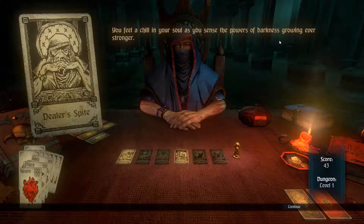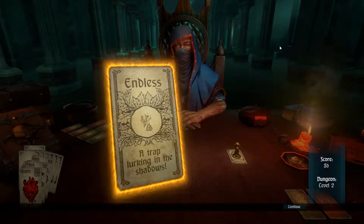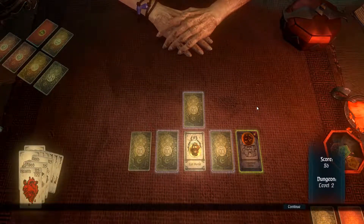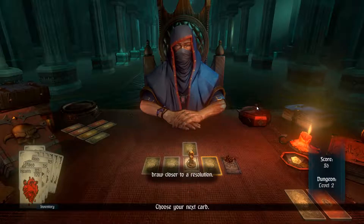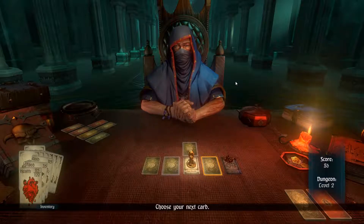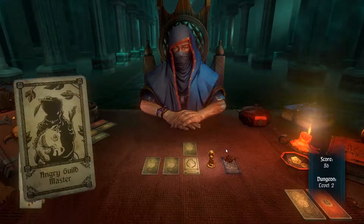Dealer's spite: 'You feel a chill on your soul as you sense the powers of darkness growing ever stronger.' An endless card — a trap lurking in the shadows — causes injury, taking five damage. As you go down each dungeon floor in endless mode, the dealer draws new cards into the deck from his own hand. None have succeeded in unraveling the game — but I already beat you.